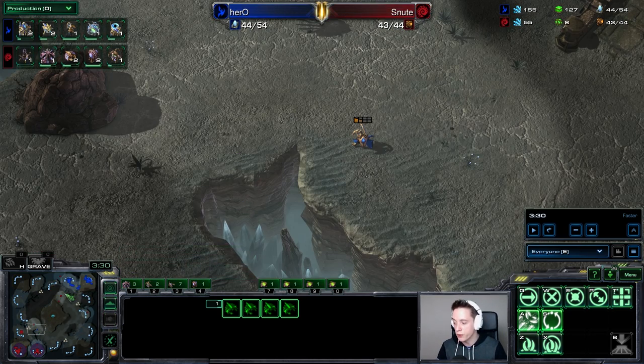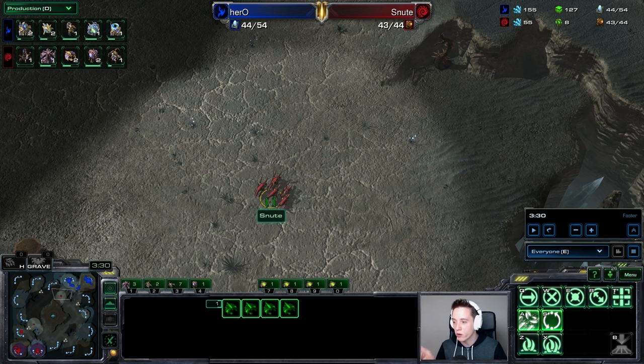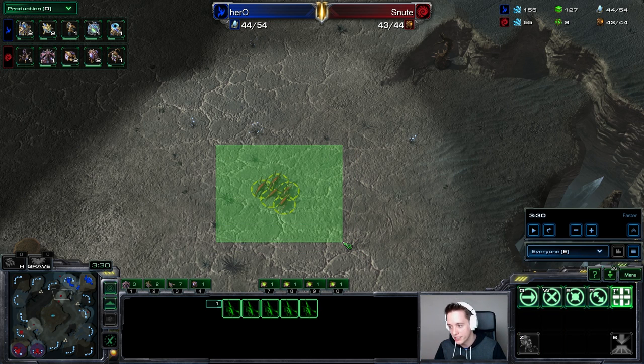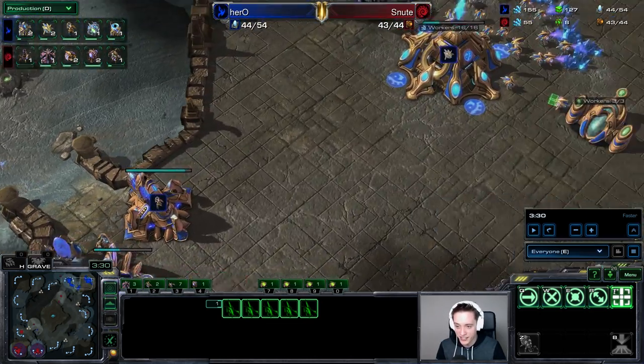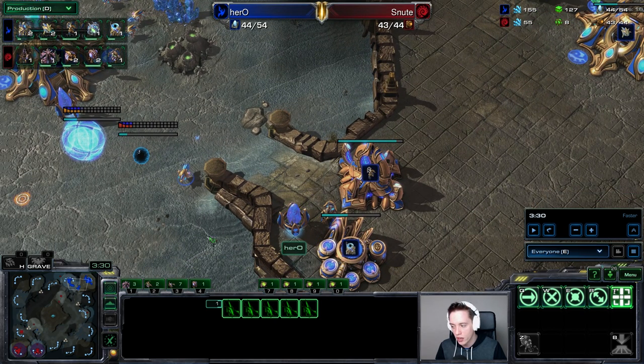There are a couple of reasons for this. If there's heavy, cheesy Oracle play going on, it would arrive roughly around four minutes, meaning a four-minute Spore Crawler would be a little too late. Also, he was actually a couple of games behind at this point in the tournament, so he's probably playing hyper-safe. Additionally, there is pressure on his shoulders to perform, and he knows his opponent — he knows Hero's tendency to go for this Stargate into Adept style. So he's just going to play very, very safe.